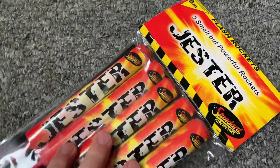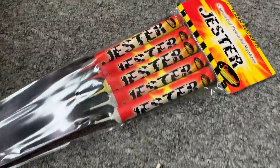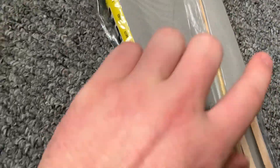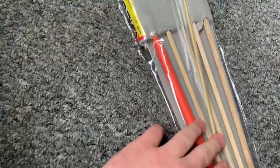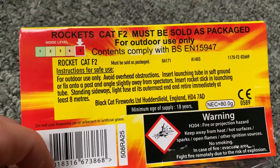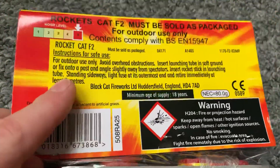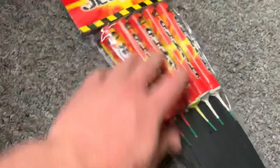They have flash powder in them. You would think of these rockets as being crap little rockets, but in actual fact they do have a nice bang to them. Looking at the back, you get a little safety lighter in here as well, which is nice to see in a little pack like this. We have 80 grams of NEC in the whole pack, noise level 5, and category F2.